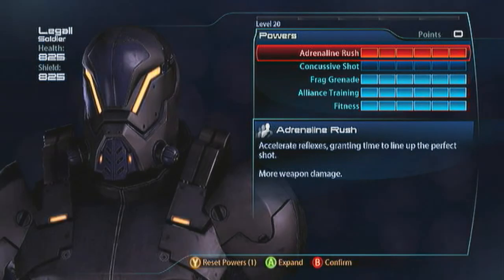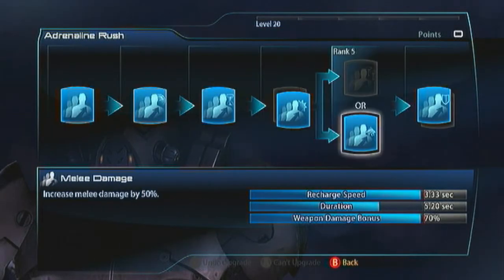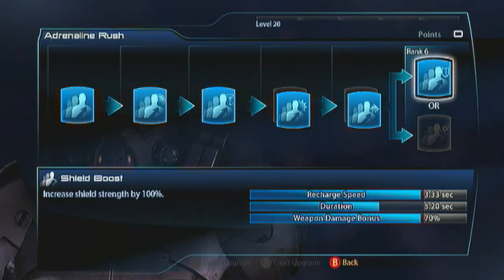I do love Adrenaline Rush. Spec it this way: go with damage, melee damage and shield boost. Shield boost is going to give you 100% of your base shields back every time you activate the power. That's 500 shields, so you can really survive any pinch situation - it's like an infinite medi-gel pack.